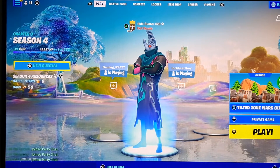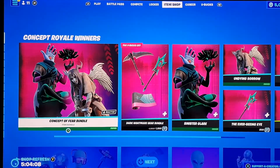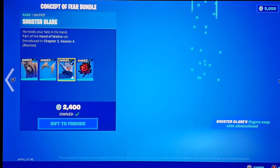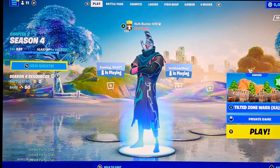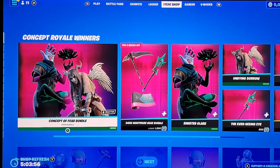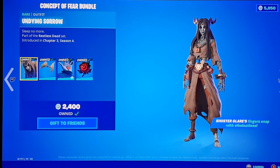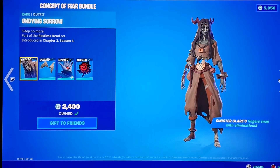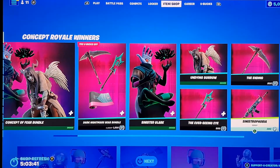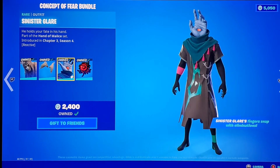Welcome back to another video. Today we're doing another best combos video on the new Concept of Fear bundle. The first skin we're making a combo with is the Sinister Glare skin. There's going to be a part two for the Undying Sorrow skin — they come from the same bundle. Part two will be coming out a little later today, maybe in a few hours depending on when you're watching this.